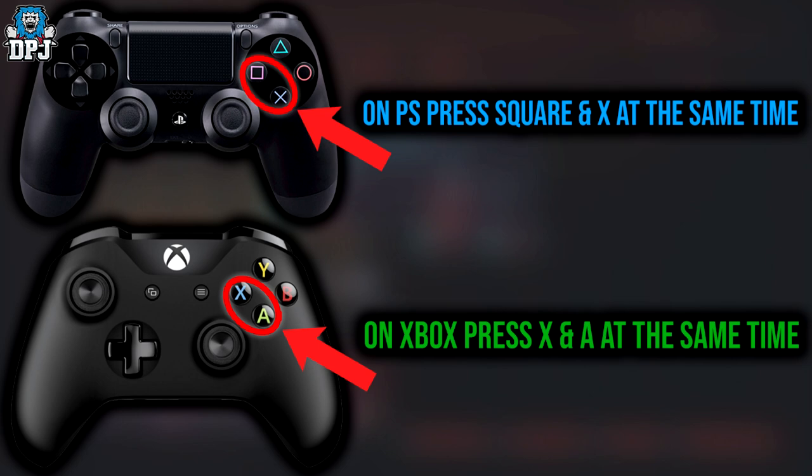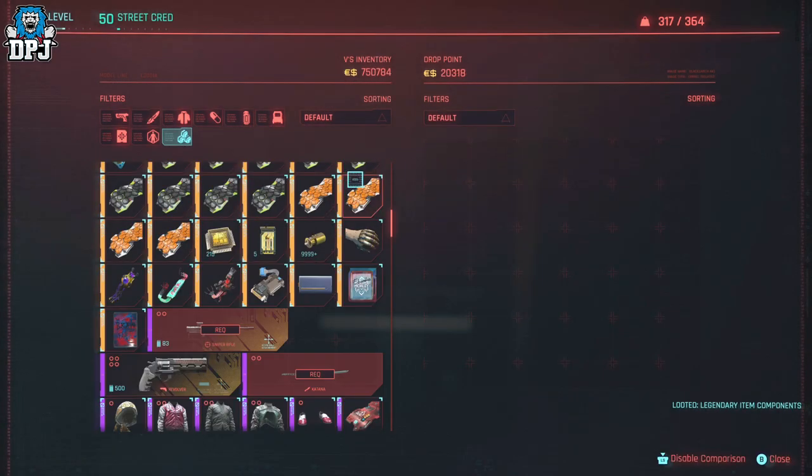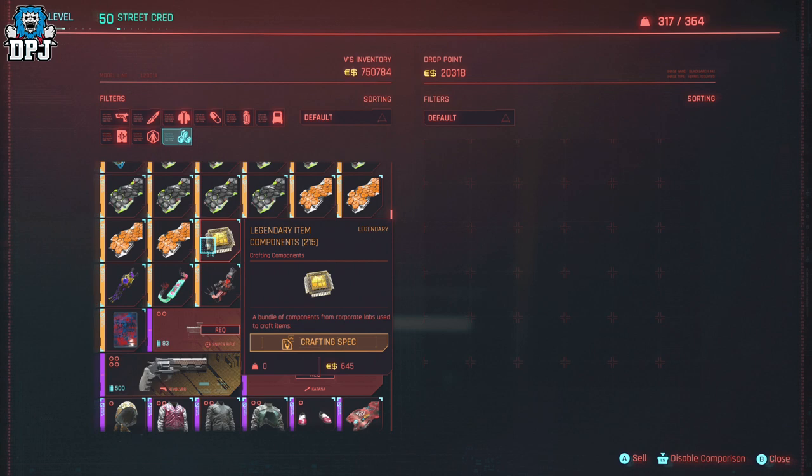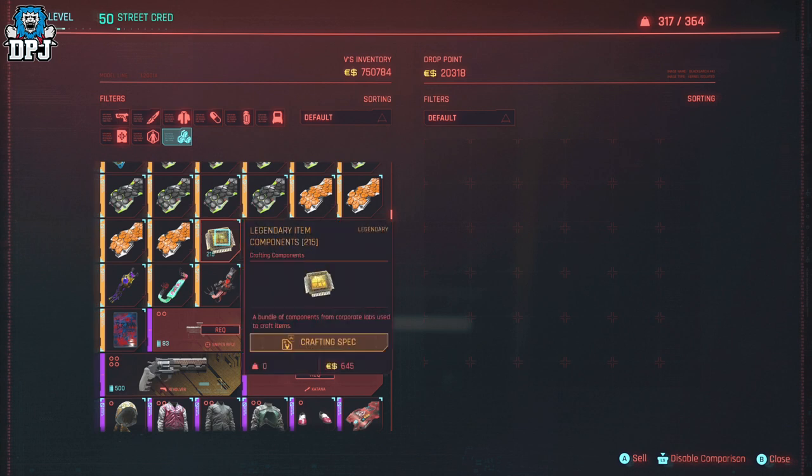To do this glitch: on Xbox it's X and A at the same time, on PlayStation it's Square and X. You press it, you get the items in your inventory, but then they appear back here too — so you can just buy the full set again. They've duped, simple as that, with literally no cost whatsoever. You can build up your money before you start duping in high quantities.